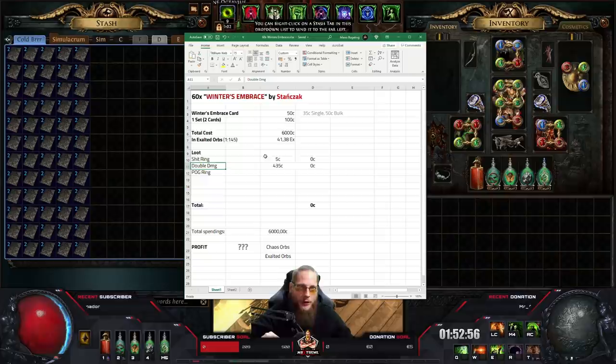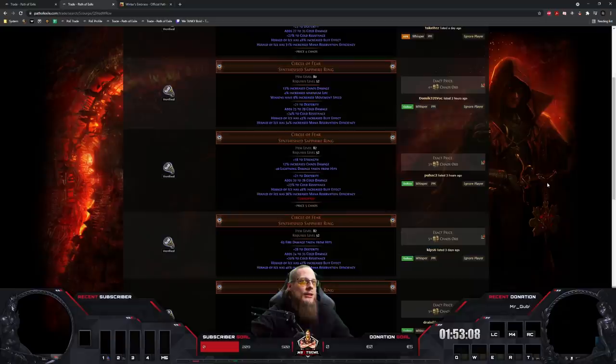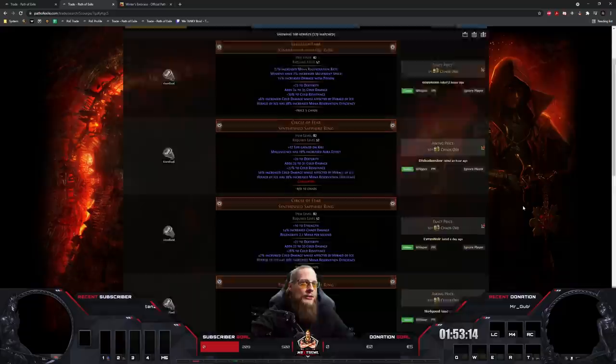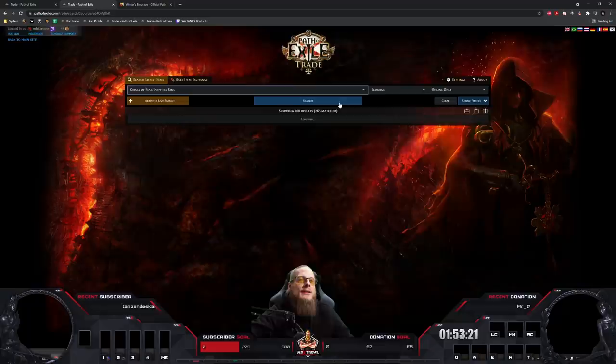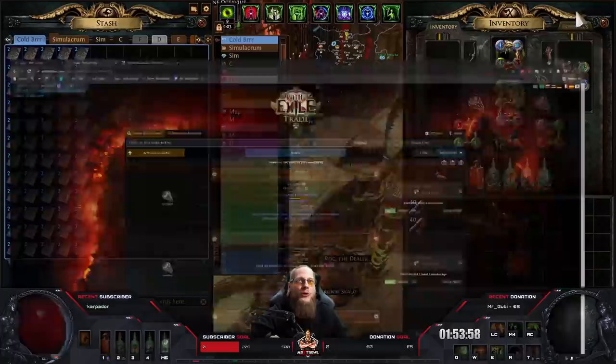I made a small list here. We call it 'shit ring' — juice for 5 chaos, whatever. That's going to be all the rings with cold resistance, maximum cold, or any bad modifier combinations. I thought a combination of buff effect and mana reservation efficiency might also be good, but they're like 5 chaos. The only valuable combination seems to be buff effect and cold damage. The 'pog ring' would be something with double damage and actually valuable implicits — like increased maximum life, increased cold damage, Elemental damage with attacks — things that could up the price by a couple of exalts each.